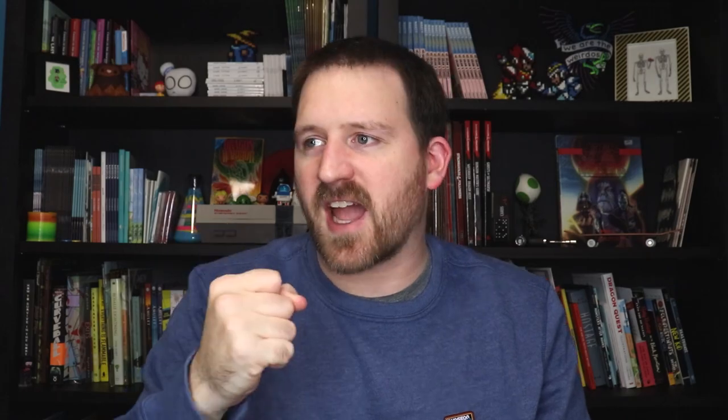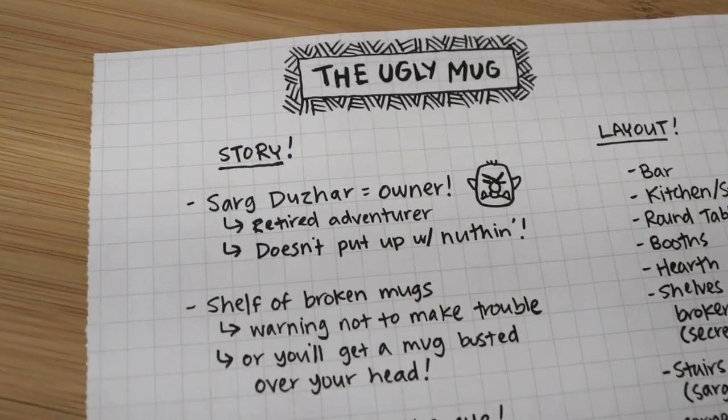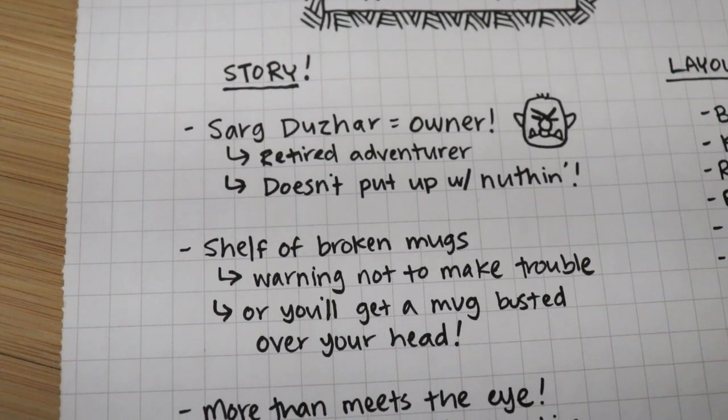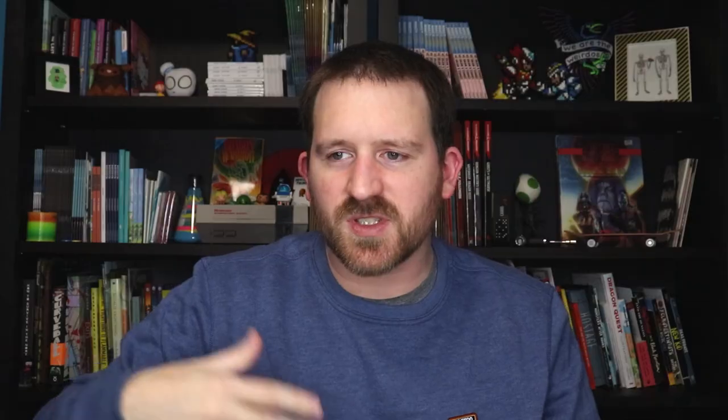I wanted this to be a really simple, straightforward, classic D&D tavern — the Ugly Mug. It's run by Sarg Duzar, a retired half-orc adventurer. He's the typical tough guy, 'doesn't put up with trouble in my bar' kind of dude. The visual hook of this tavern is going to be a wall of shelves full of broken, busted mugs, which is the namesake of the tavern. Anytime anyone stirs up trouble, Sarg stops it right away — no bar fights. He takes a tankard and busts it over your ugly mug. So it's not the actual mug that's ugly — it's you that's ugly.